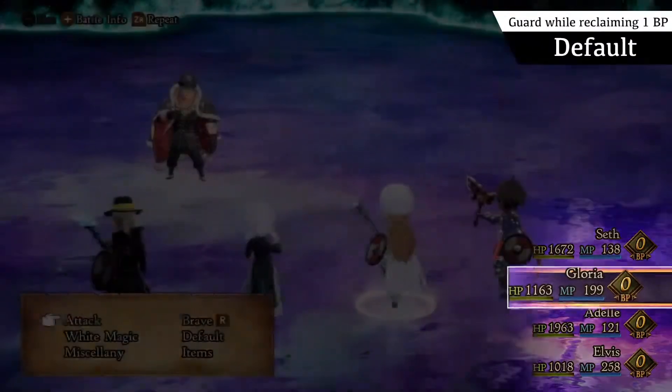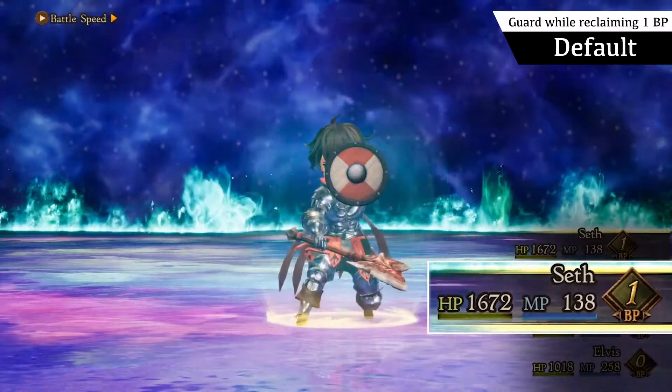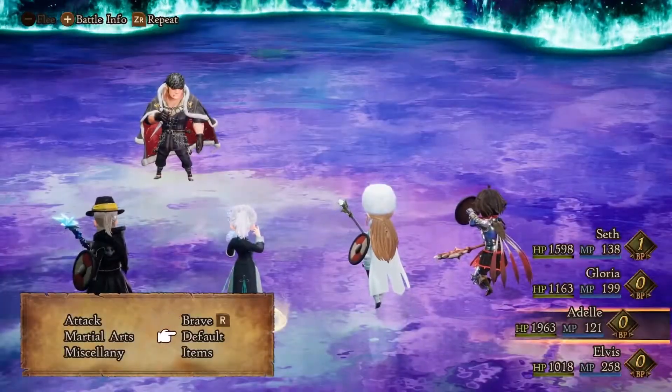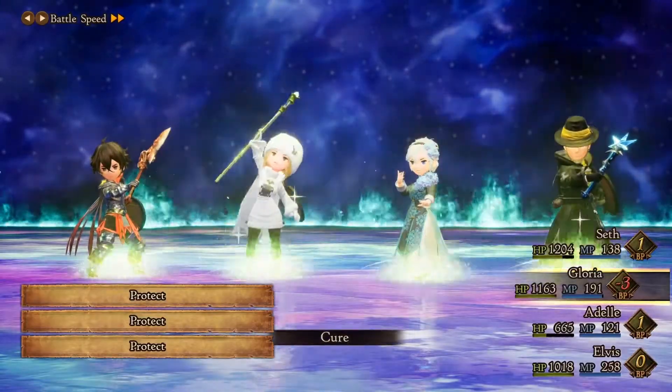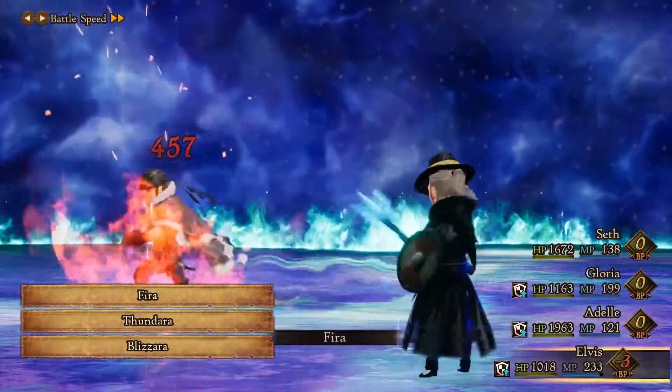Choose Default to order a character to guard, reclaiming a BP in the process. Strategically hold back or take multiple actions in one turn. To make the right choice, you must consider your character's roles and statuses at all times.